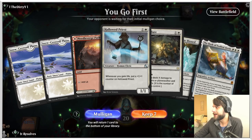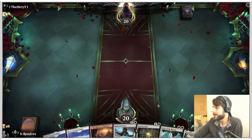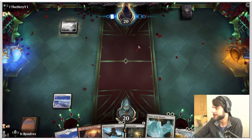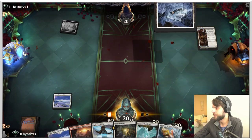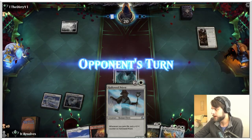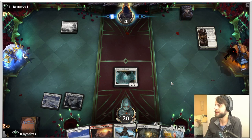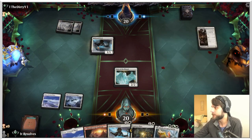Here we are for game number two. This isn't a super exciting hand, but I do think it's one we can keep. We definitely lead off with the white source and may try to get the Voice of the Blessed down first. Let's go ahead and throw that voice down. Both this and the Hollowed Priest are quite good, though Voice is much better. They both take the same role — any time you gain life, you get to throw some counters on them.